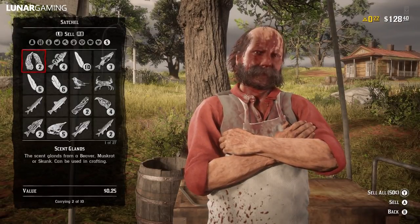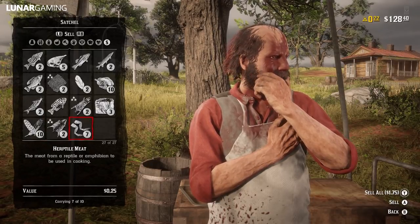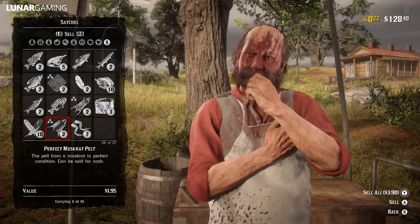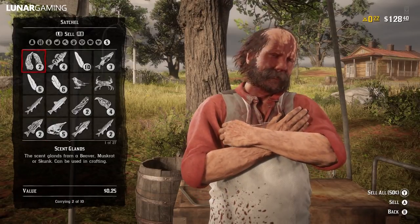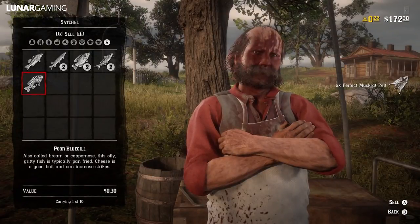You can see me here selling all the stuff I collected on this island — it's just over 10 minutes and there's tons of it. You're really close to the butcher in Rhodes as well, which is great so you don't have to travel far to sell everything, and then you can just return. It's definitely a lot more exciting to hunt here than it is in the swamps.